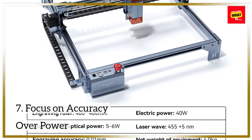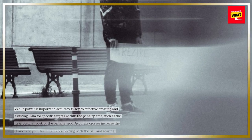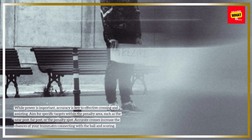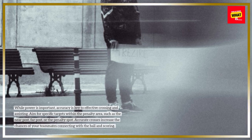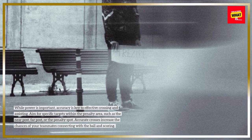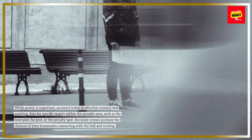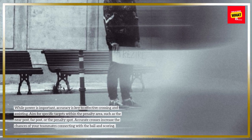While power is important, accuracy is key to effective crossing and assisting. Aim for specific targets within the penalty area, such as the near post, far post, or the penalty spot. Accurate crosses increase the chances of your teammates connecting with the ball and scoring.